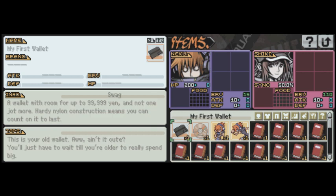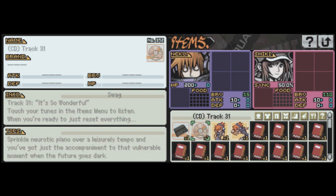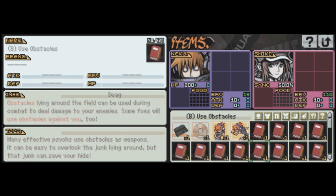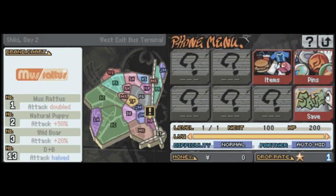At the bottom, we have our items. My first wallet is our starting wallet — it holds 99,999 yen and not one jot more. We have CDs; you can play the music here. We have these stickers we've been picking up, which are basically abilities. And then we have all the tutorial books you can read if you need them. We're going to get a lot more stuff here — consumable items, equipment, stuff like that — but for right now it's pretty bland.